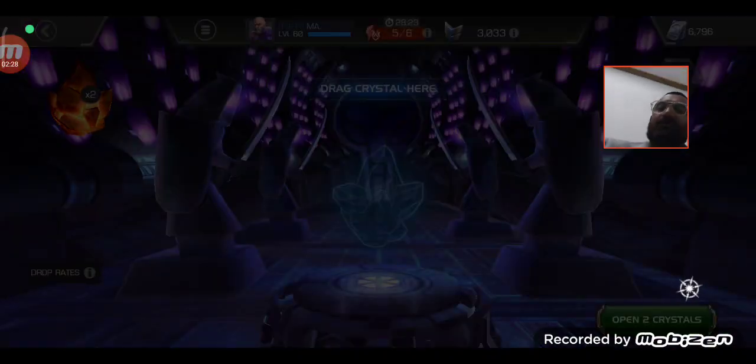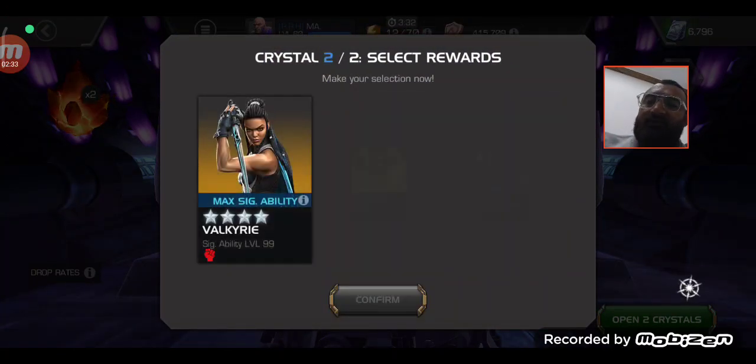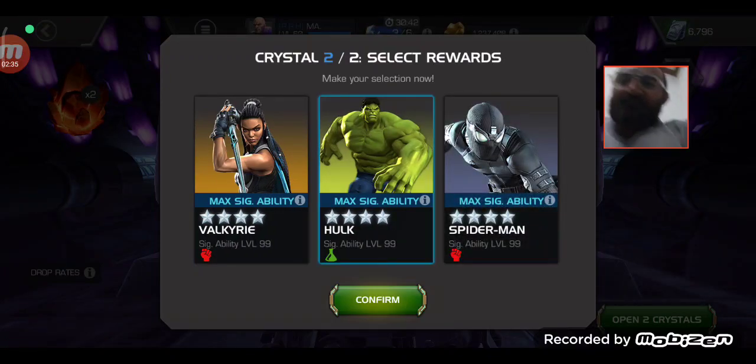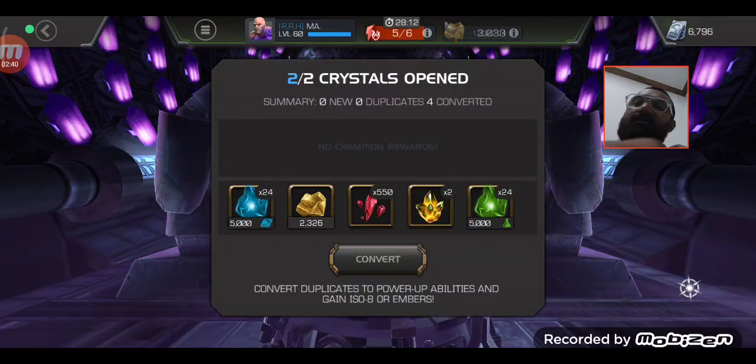We need some mystic ISO, so we will be choosing any mystic champion if one comes up — over the green one. I have rank 3 already, so we are going to rank 3 Speedster.